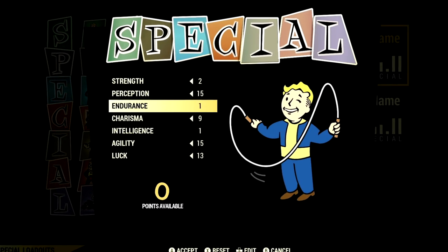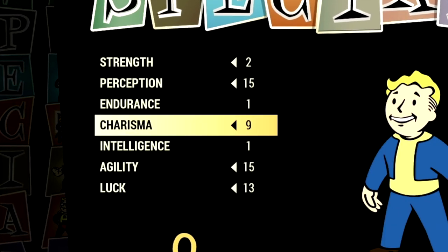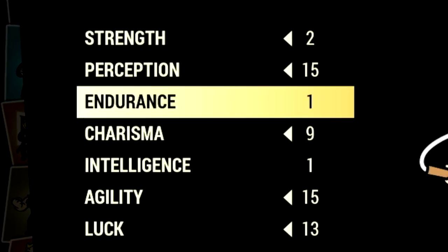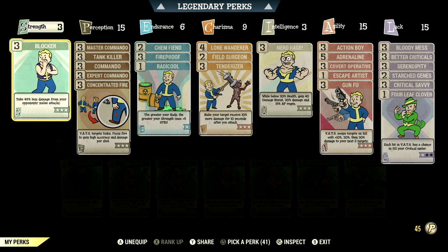Over in the build, these are all the base stats that make up my in-game commando build that we're using for the video. If you want to use the exact build I'm using, this is the start. These are all the base stats with the legendary perk cards equipped. Over in the normal perk cards, these are all the normal perk cards that make up my in-game stealth commando build.